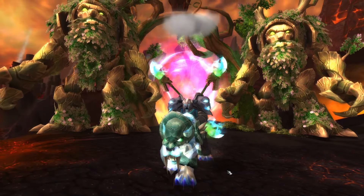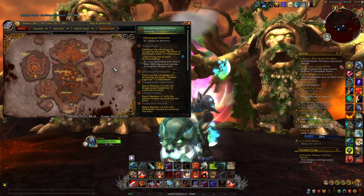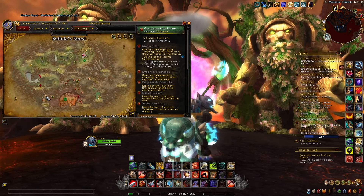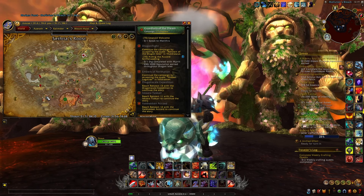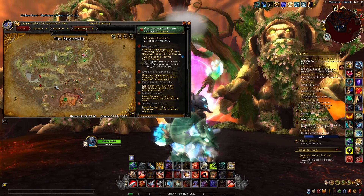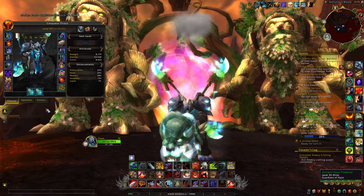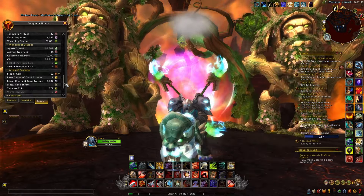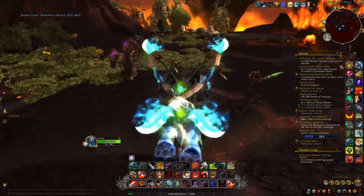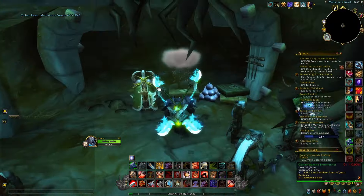When you have unlocked the Molten Front, you will be able every day to get a lot of different daily quests. These daily quests take place inside the Molten Front and also just outside at the Sanctuary of Malorn. Each time you complete a quest, you will receive marks of the world tree. With these marks you can visit vendors around the area, and some of them are selling really interesting things.